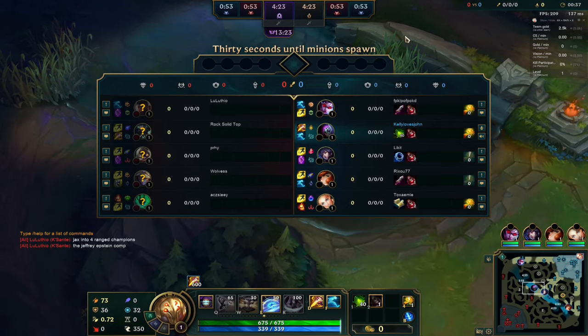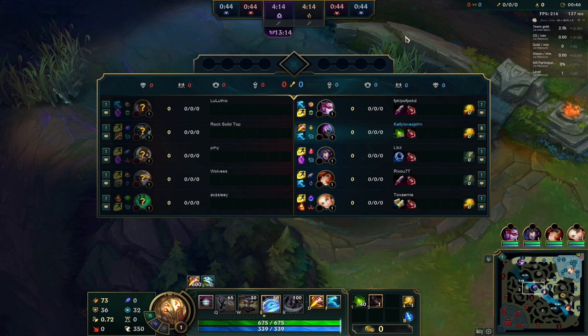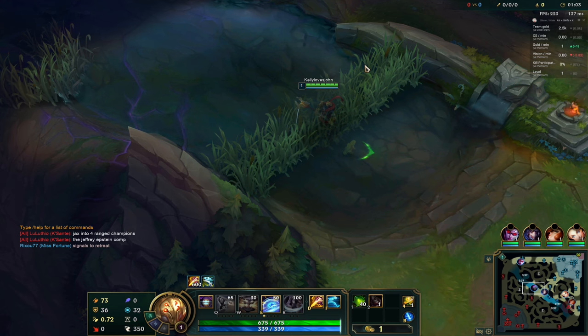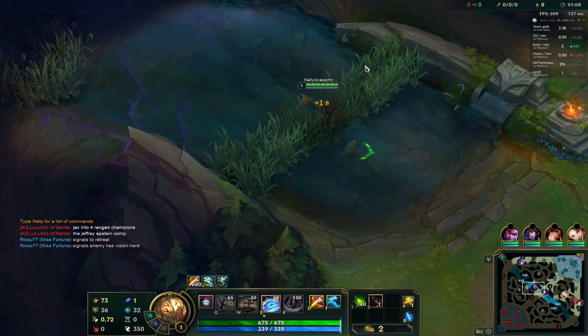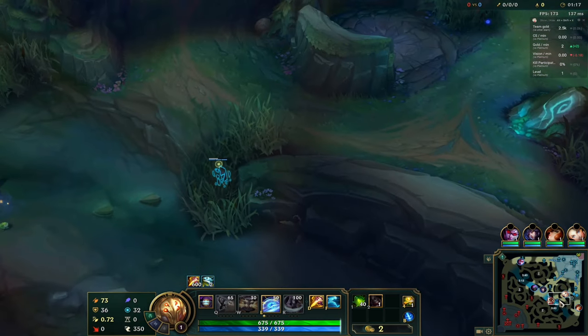The reason is that in my team today we have four ranged champions — squishies — and I'm the only one who can engage. So this build can be absolutely perfect, since we're against three tanks: Kassadin, Skarner, and Thresh. I hope I can handle all three tanks really easily. Technically today our core item is going to be Iceborne Gauntlet first, then we're going to try Eclipse second — not Sunfire nor 24s — because Eclipse does a lot of armor penetration which is really good for us.